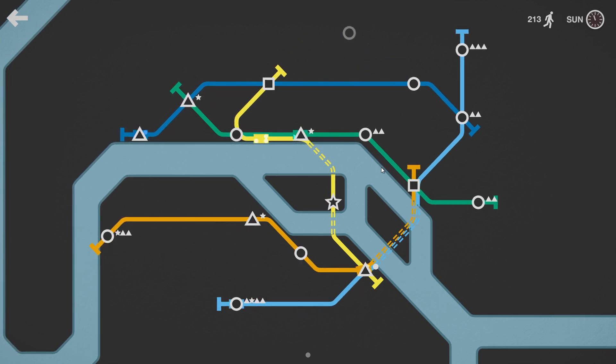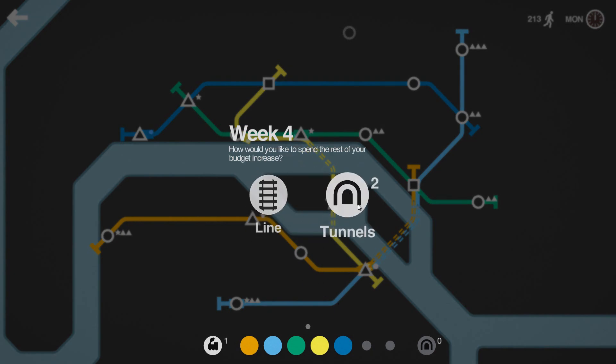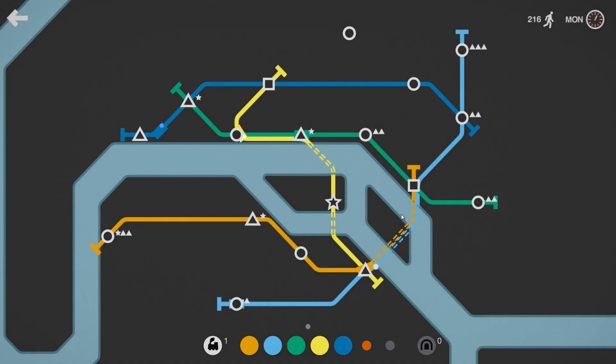We're going to connect the orange line — the orange line's not doing too much. New loco — two new tunnels or a new line? I really want a carriage. A new line is tempting, but I don't see what we're going to do with tunnels. We could extend the blue line onto the other side, but we already have three lines here, and I don't really see the map expanding too fast to have much of a problem on the south side. It'll probably be the north side that has more issues. I'm going to go with a line again.